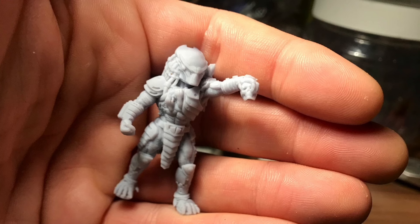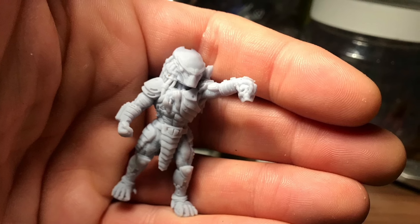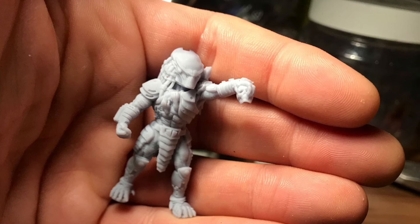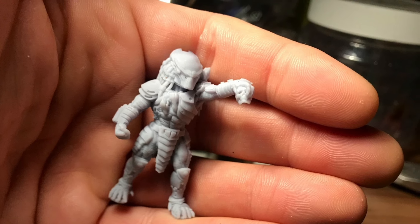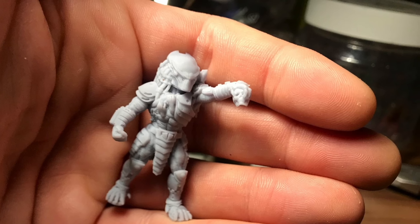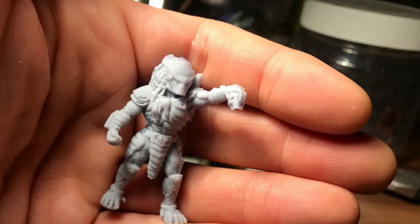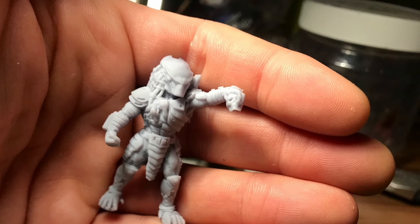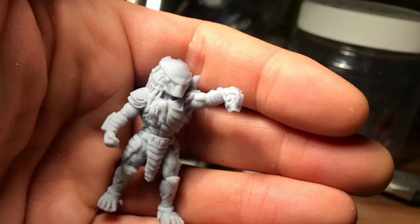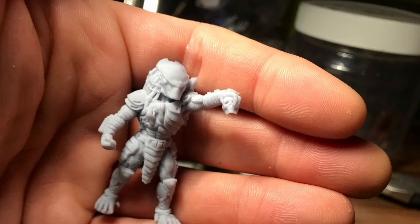Vielleicht wird es auch irgendwann mal eine eigene Kroot-Armee von mir geben, aber den würde ich gerne als Charakter-Modell für meine Tau-Armee spielen. Vielleicht lässt sich das ja einbinden und später ausarbeiten. Bevor ich angefangen habe, rauszukramen und zu bearbeiten, habe ich erstmal Fotos gemacht. Im nächsten Step werden wir dann schon andere Sachen sehen - dann werde ich den bebased haben und er bekommt noch ein paar Upgrades.